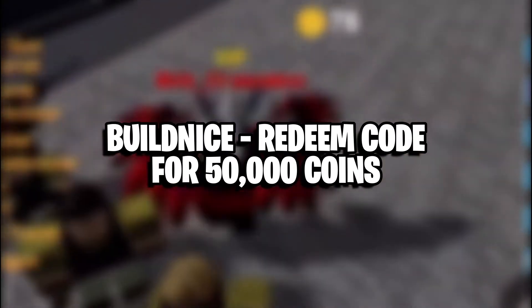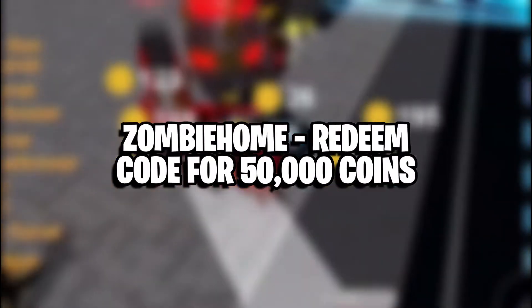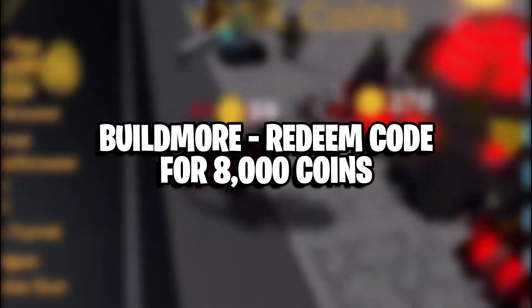Buildness — redeem code for 50,000 coins. Zombie Home — redeem code for 50,000 coins. Zombie World — redeem code for 10,000 coins. Build More — redeem code for 8,000 coins.